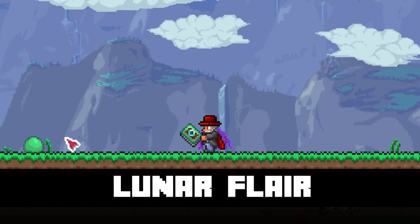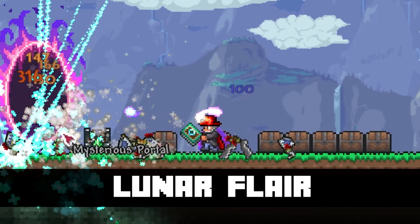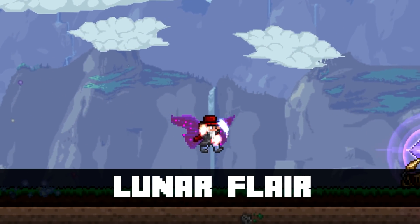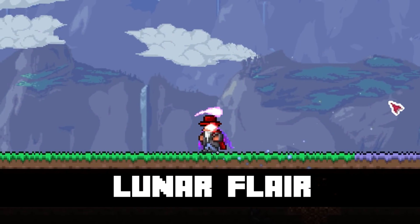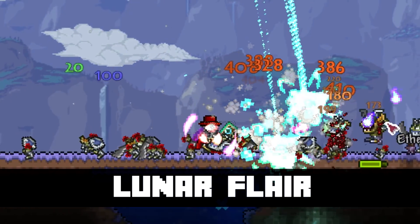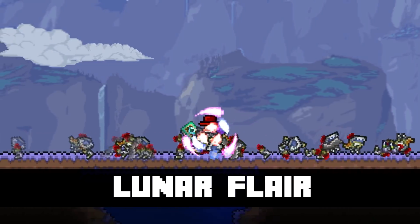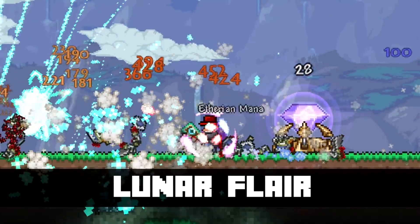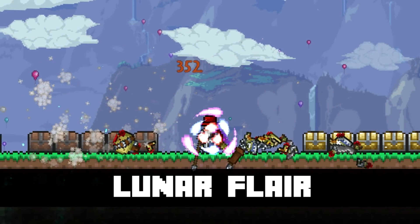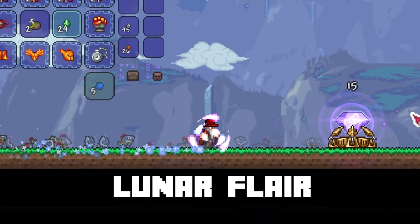Starting off in the number 5 spot, I'm going to be taking a look at the Lunar Flare. This is one of the mage drops you can get from the Moon Lord, and the mage class is actually my favourite class to play in Terraria. It matches power with the Last Prism, but it has a unique feature — it spawns projectiles to the current point your cursor's at, passing through all blocks and stopping exactly where your cursor is. It's brilliant if you're in a cave or dungeon.